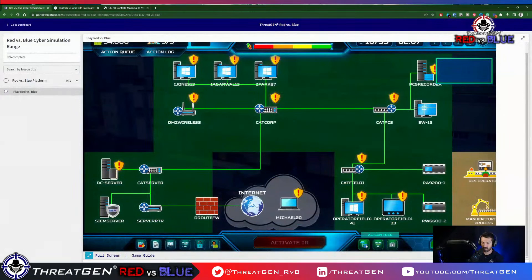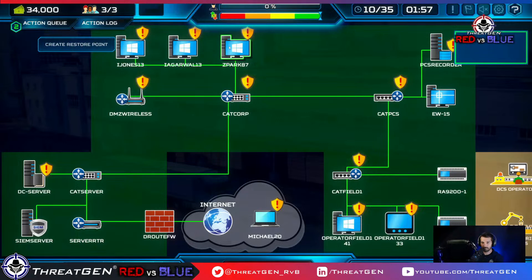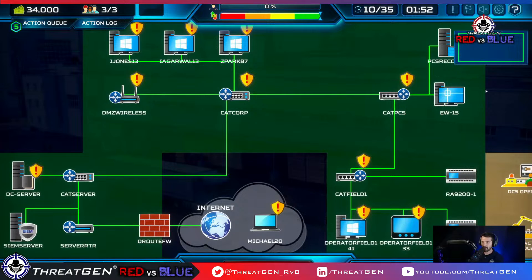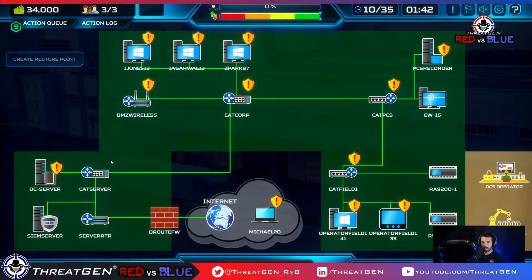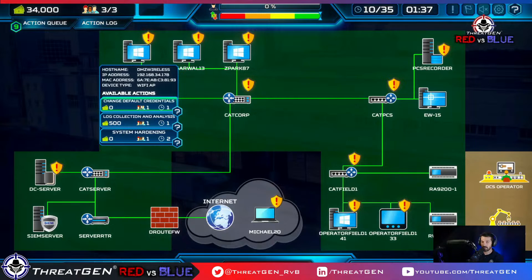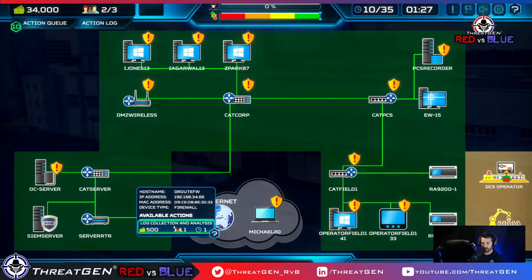We need to change default credentials — this is control 4, secure configuration. We don't need default creds in our environment. Now we want to start doing log collection and analysis — that's audit log management, that's important. We also see: install antivirus — missing, system patches — something missing. Regarding patching, you can't patch all the things at once, you can't flip a switch and change default credentials everywhere simultaneously.